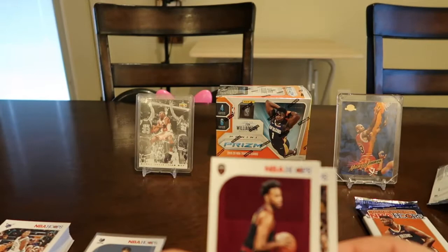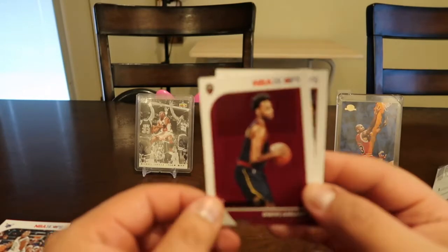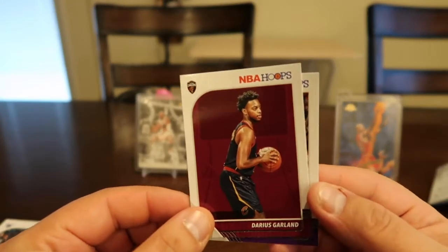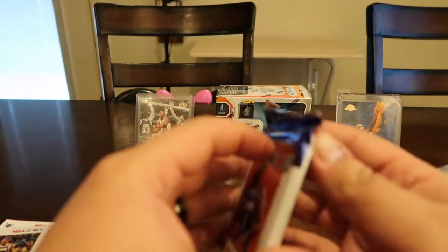Alright guys, we're back — sorry, the camera died and we had to charge the battery for a little bit. Anyways, this is where we left off: Darius Garland rookie card and a Rajon Rondo. Let's get to the last pack — we still haven't gotten an autograph or memorabilia card. It's the last pack in the box.